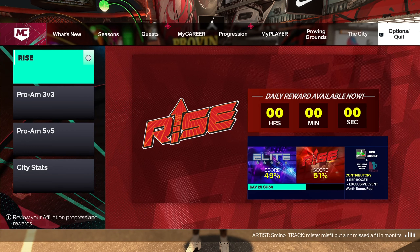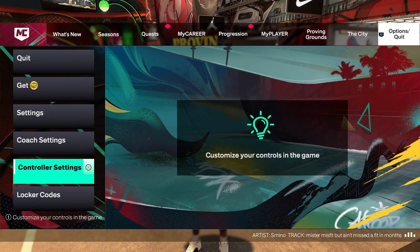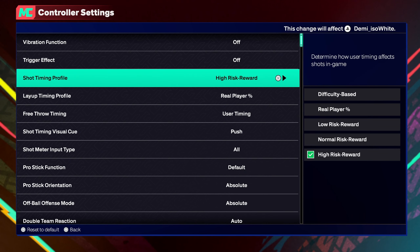This year is a little different from 2K24. Right now I'm on high risk — have y'all join on high risk to learn y'all jump shot, learn the timing. I don't know how many times I have to stress this — put it on high risk reward. You might go ahead and put it on difficulty based on other settings, but you're gonna make them whites and you won't know what you're making.